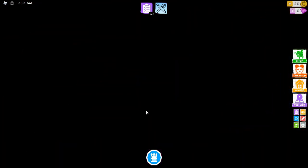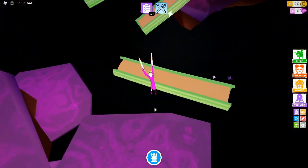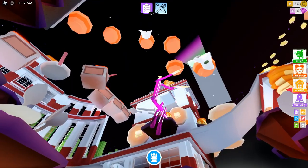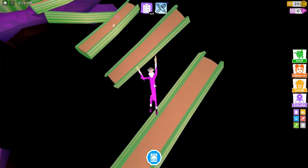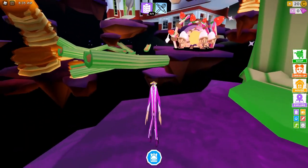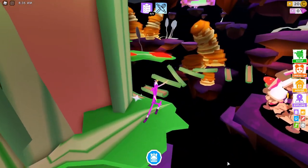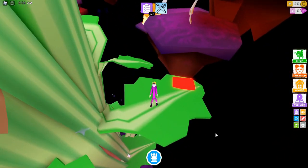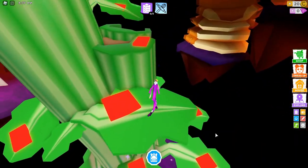Then hit Play and your character is going to look all weird, but it will help you. So pretty much you're just going to breeze through this obby — it's pretty simple. Take your time, there is no rush. You're going to go over that bit, hop up on these little leaves, and make sure that you dodge the red squares, because if you hit a red square it ain't going to be good for you.